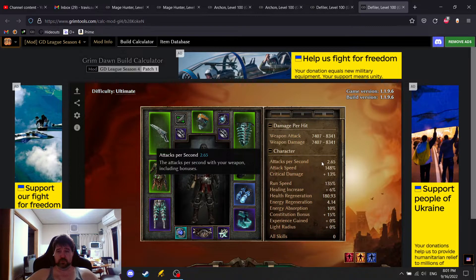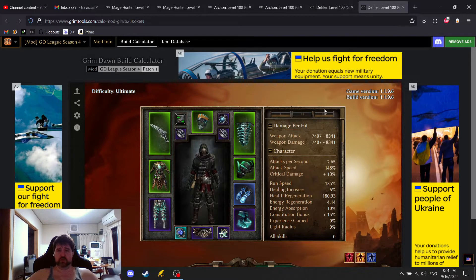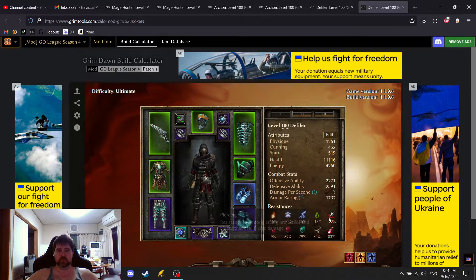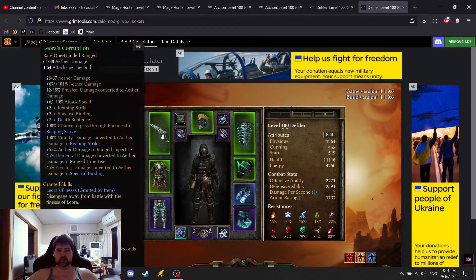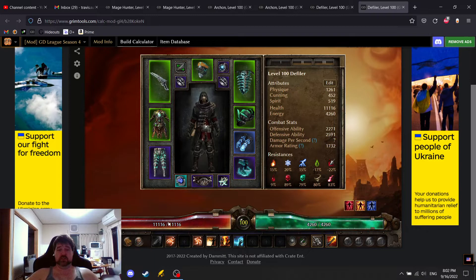We're doing 2.65 attacks per second with 11% life steal — not bad overall. Still at 61-60% block chance with 30-20 block recovery, but now we're up to 20% physical resistance. Our overall resistances are a little bit worse with this variant, but we still have a lot of augments we could get. I'm not 100% sold on these rings — it might be better to use two MI rings instead for more defensive ability and resistances. With this build, pre-buffs, we're only going to have about 11,000 health, and we have no temporary buffs either — so nothing changes in combat.